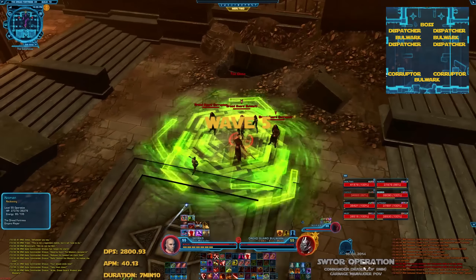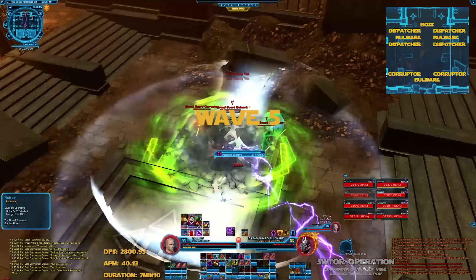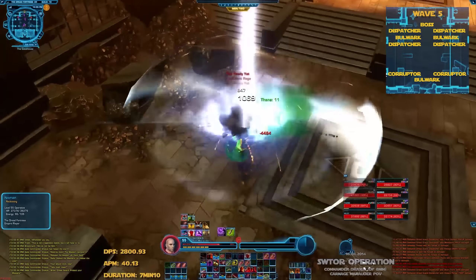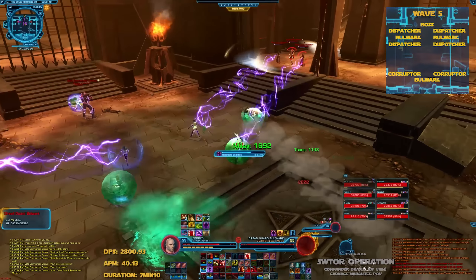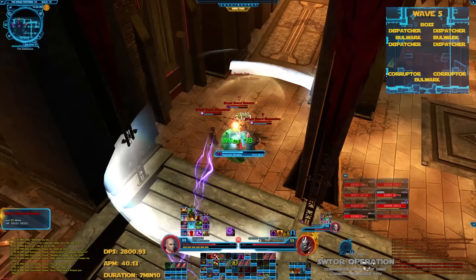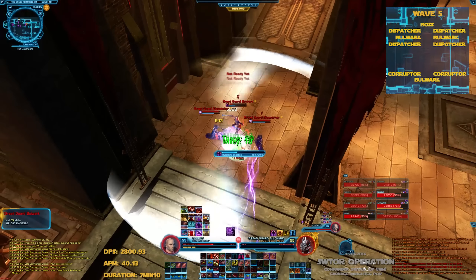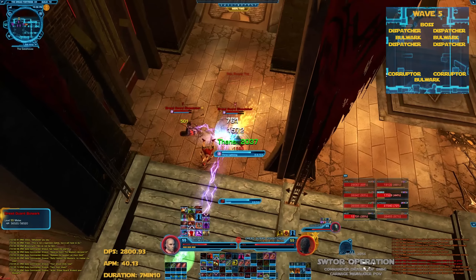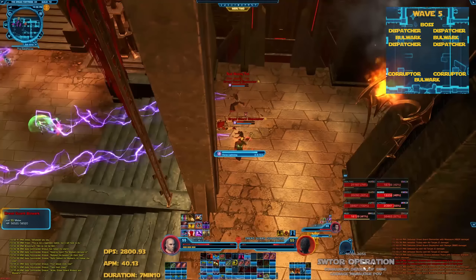Wave 5 is one of the most dangerous waves. White shields appear on the bulwarks. The 2 melee DPS go for the bulwark in the back with an interrupt order on corruptors — first is the ranged DPS, then melee DPS if needed; I'm second as you can see. After killing the bulwark and corruptors, we jump back to our sides, taking bulwarks on the left and right to allow healers to do their job freely, then clearing the rest.